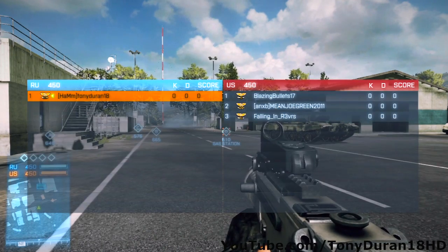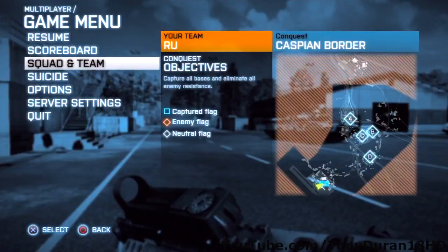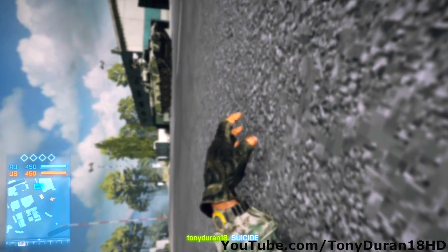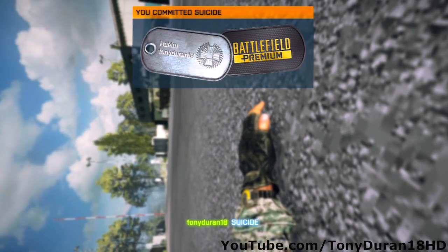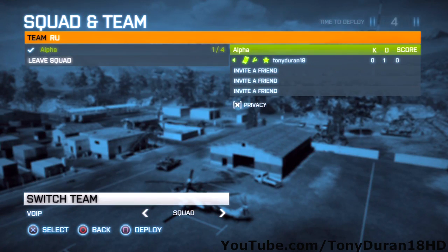I know this glitch may be old to some but it may be new to a lot, because a lot of my friends don't know it — so this is a video showing them and everybody else that doesn't know it. As you may know, sometimes while going into a game you may be put on the opposite team, and that can suck because then you're just shooting against your team when you want to be talking to them and actually working as a squad.